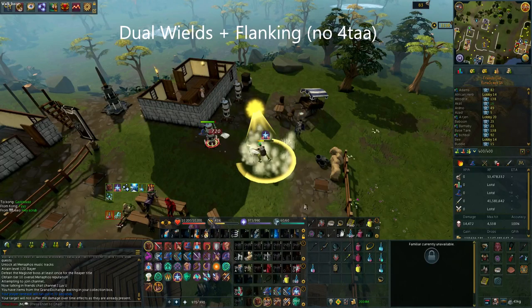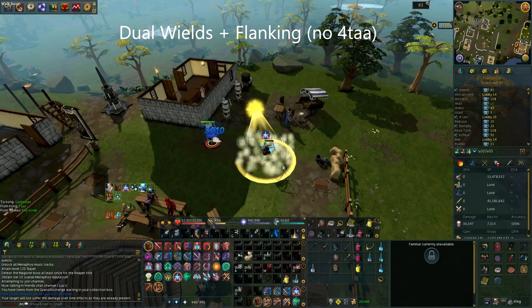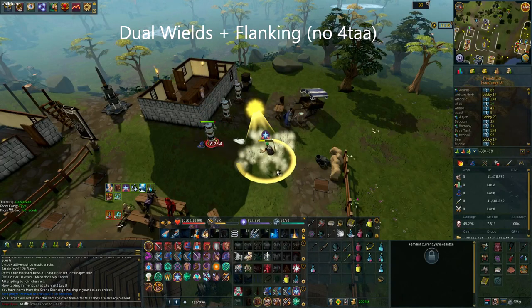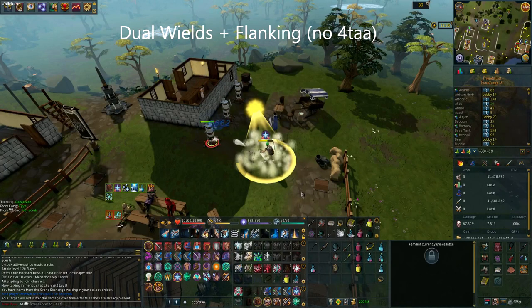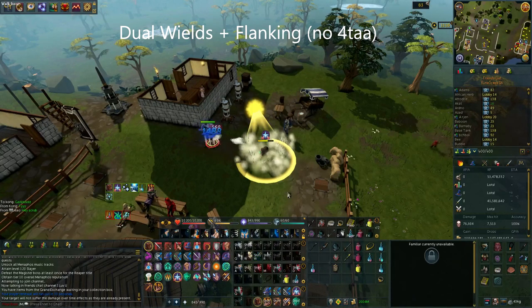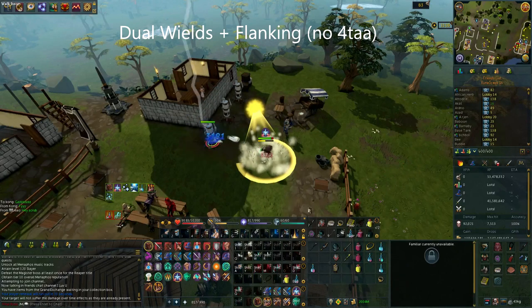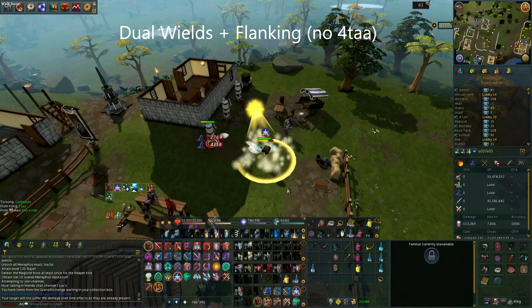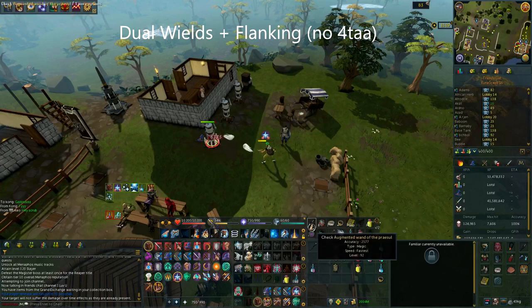As you can see in the background, the first rotation I'm doing is with dual wields and a flanking switch — that's without 4-tick auto attacking — and you pretty much don't swap from your dual wields apart from the very first staff auto as you sunshine. This rotation was pretty good, it's fairly consistent, and concentrated blast is definitely a really good ability for the crit chance buff to asphyxiate and wild magic. It is also worth noting that this rotation isn't technical at all and is very easy to reproduce.